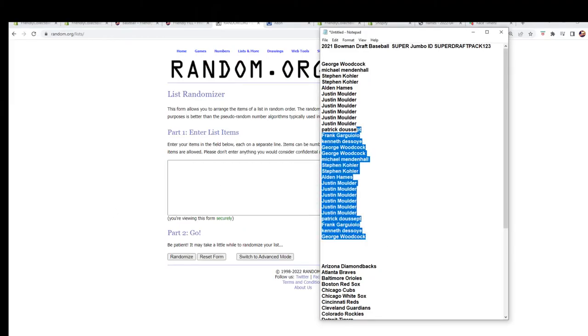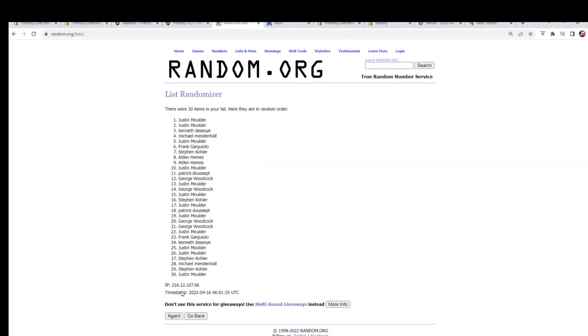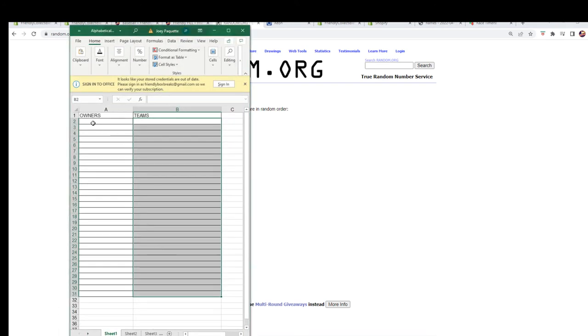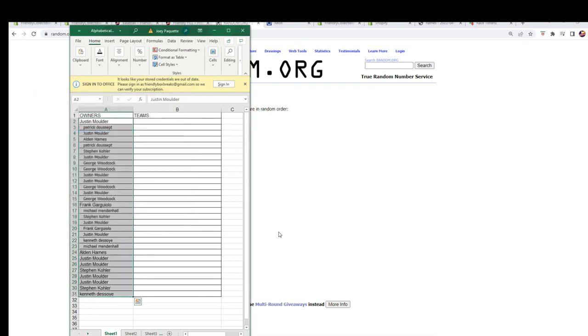We're gonna copy these right from here and go seven times through the randomizer — one, two, three, four, five, six, and lucky number seven.